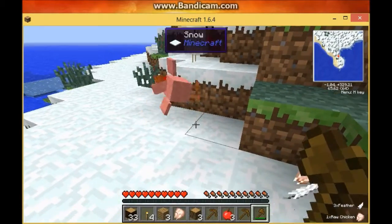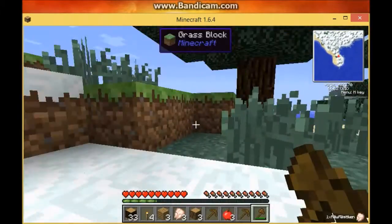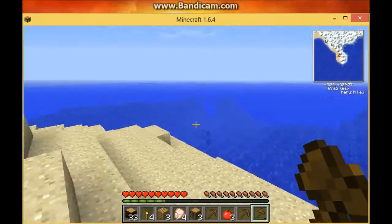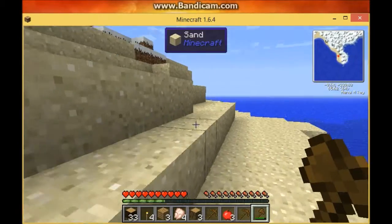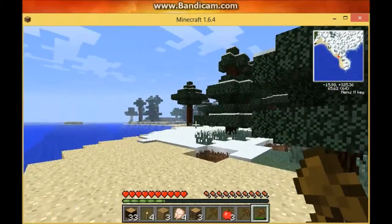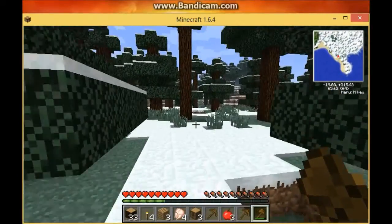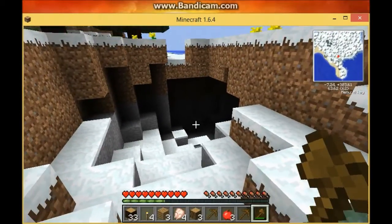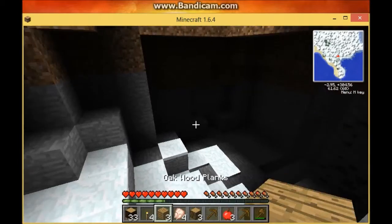Food! Killed the chickens. I don't like sand — only good for glass, and I have no need for glass right now. I could always do a cave house, but that's a little dark. I have four torches — perfect.